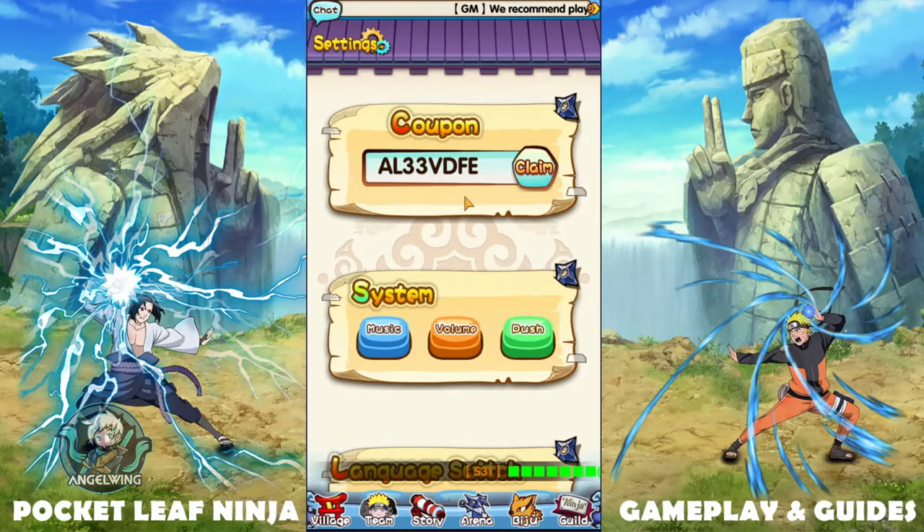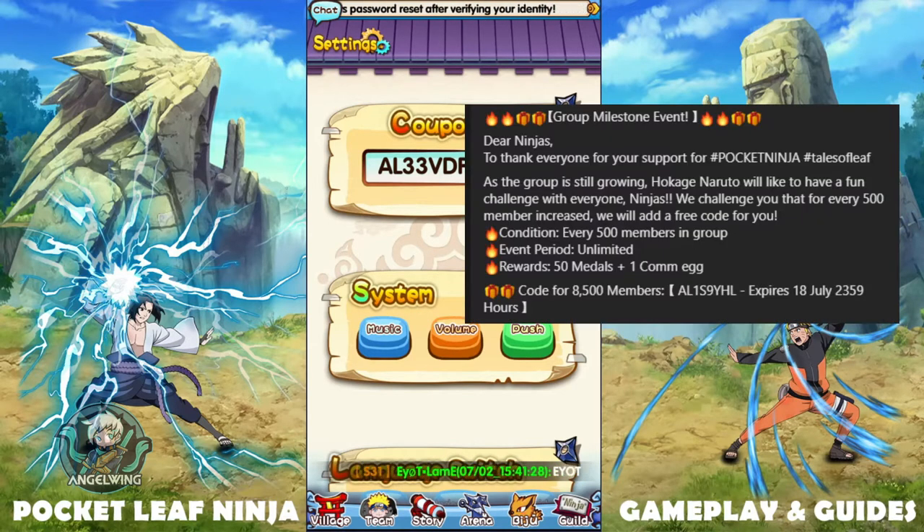I have another code that is still working — I already posted it in previous videos but it is still available until the 18th of July. It is from the previous group milestone event and you are able to get 50 medals and one commemoration egg, so be sure to claim it if you haven't already.